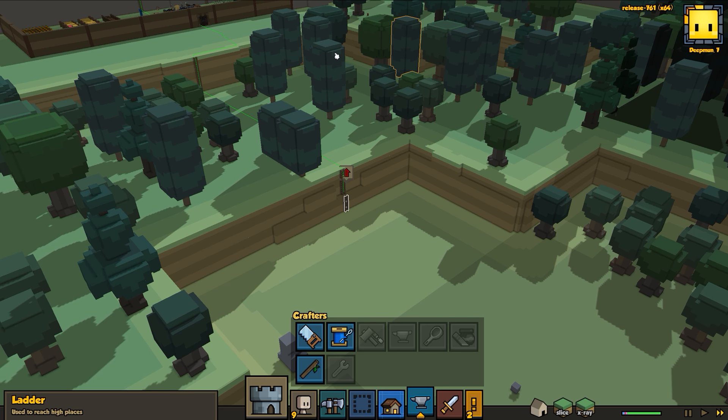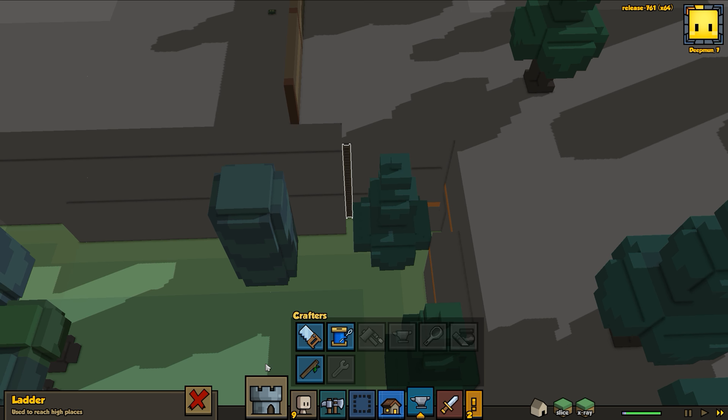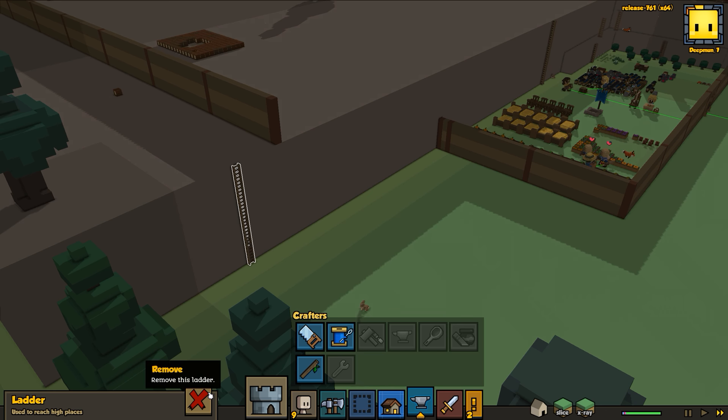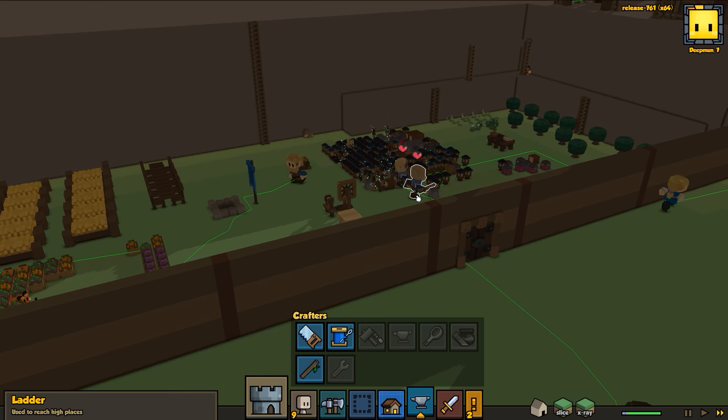We're going to start removing these ladders scattered around the countryside, going from the outside in, otherwise we'll screw ourselves. Let's get rid of that ladder and this ladder - I don't think there's anything outside here we need anymore. That way there are fewer directions that monsters can attack us. We'll remove this ladder as well - excellent. No monsters in the countryside, wow, so far so good.